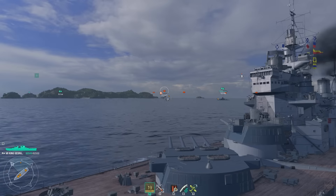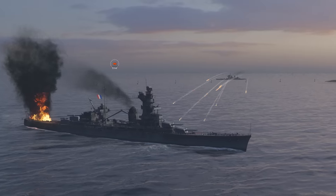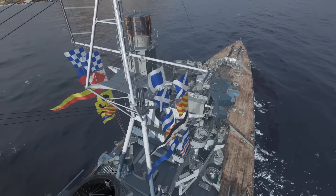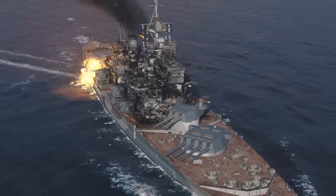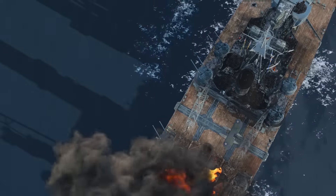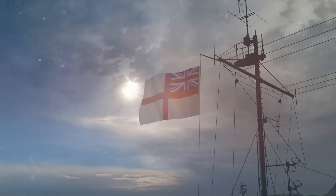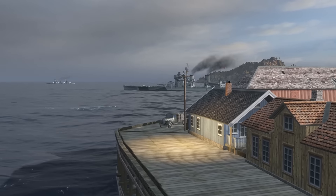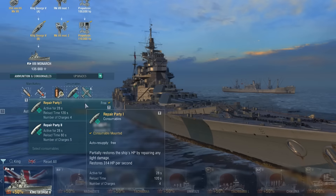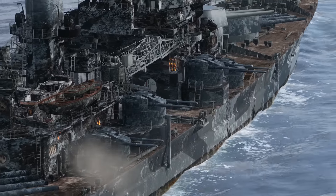Of course, all these strengths come at a price. Having superb HE rounds, King George is immensely vulnerable to this shell type herself. This is because the ship's superstructures and ends have a peculiar armor layout. Therefore, if you're under focused fire, try to escape as soon as possible — the damage from enemy HE shells and fires on board can take you back to port much quicker than expected. A timely retreat will let you catch your breath, and thanks to an improved Repair Party consumable — another typically British feature — King George can restore more hit points than battleships of other nations.